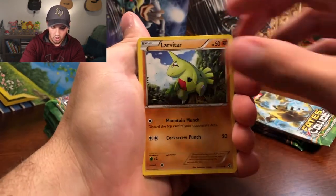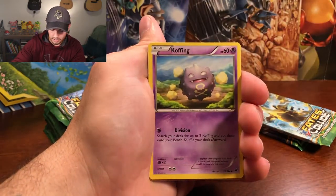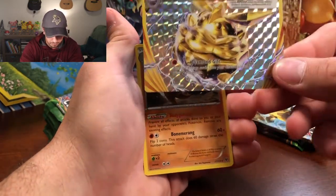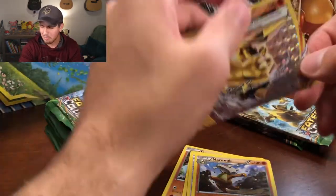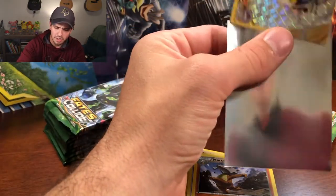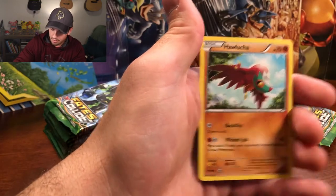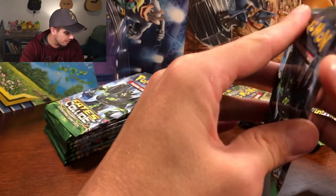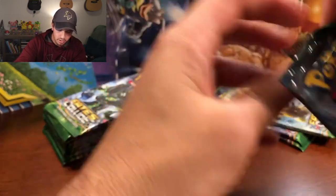We've got Larvitar, Diglett, Spoink, Koffing, Volbeat, and Carbink Break Card. Very happy with this pull, only because I haven't had a good pull in a couple packs. I've only gotten like three Break Cards but I think they're kind of cool looking. Marowak, Old Amber Aerodactyl, and Power Memory, Hawlucha. We got a little bit of something going — just one pack, but a card is a card is a card.